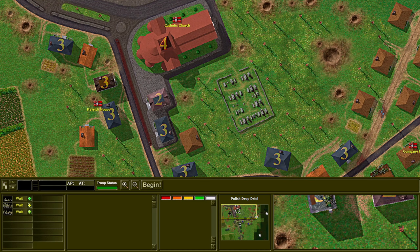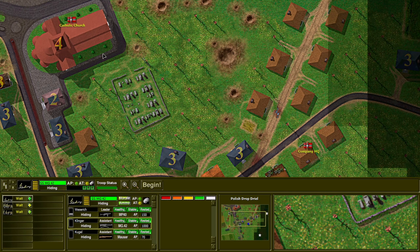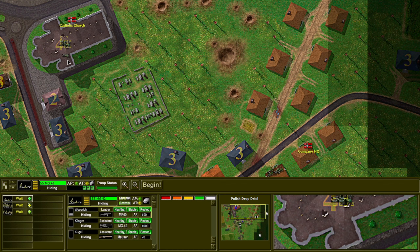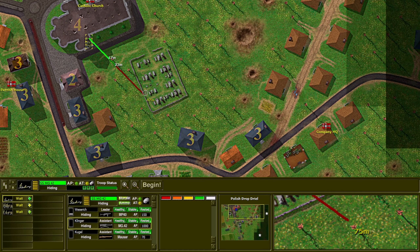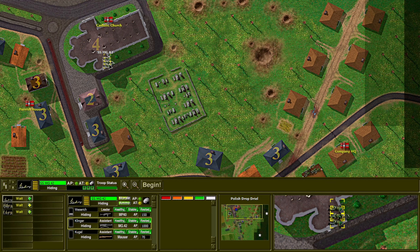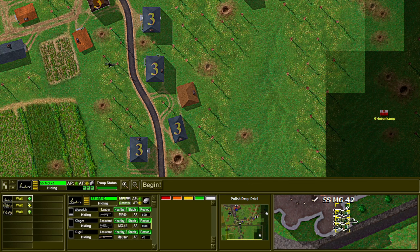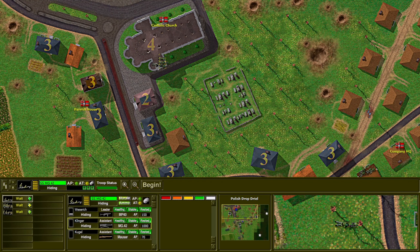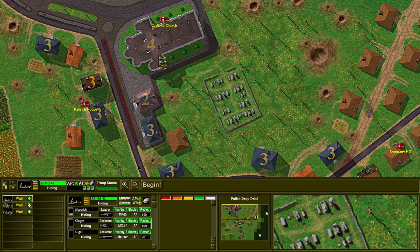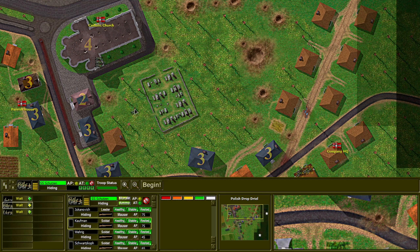We want to just hold the flag — I'm thinking the Church. So let's put the MG up here. Nothing has a good line of sight really, so I think we're going to have to wait for them to come into the open. The other option is we could go down to the south, but there's just no flags down there. I think we have to hold up here just to hold one or both of these flags and hope to get to a ceasefire.